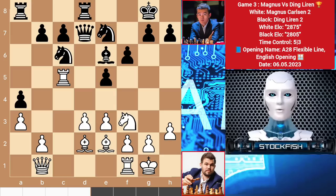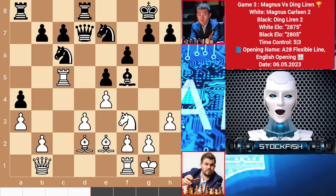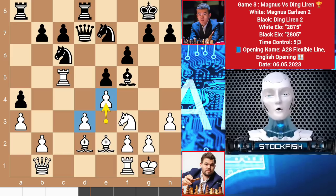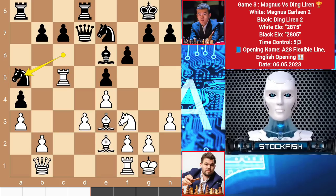Queen to b1, knight back to e7, h3, bishop to f5, targeting with pieces. So Magnus played e4 to block it — and here is a good chess strategy: if your opponent has a one-color bishop, put your pawns on the same colored squares so the bishop will be passive. Magnus has the bishop pair and is controlling more squares. So bishop e6, bishop e3, knight a5 — black wants to play b6 and knight b3 then knight to c6, so Magnus tries to open the position with d4.